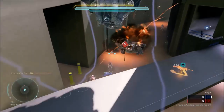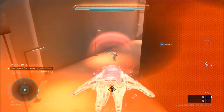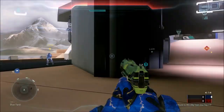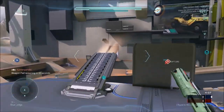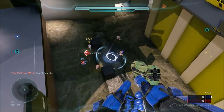Firstly, the most important problem is that there is no switching sides for attackers and defenders built into the gametype. The defenders will always be red team, and the attackers will always be blue team. If you want to switch sides, you'll have to end the game and have everyone switch teams. Secondly, defenders will see the icon for the enemy flag as capture still, even though they can't capture it.